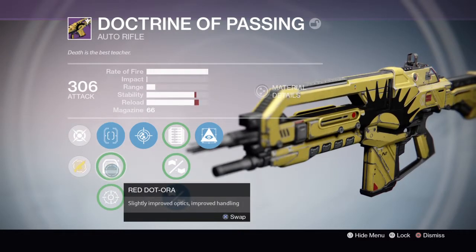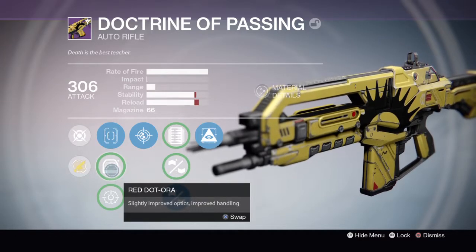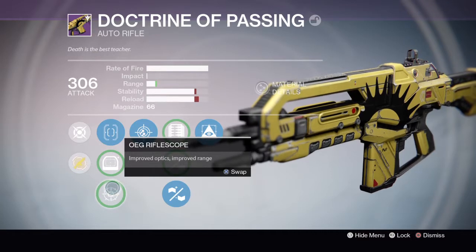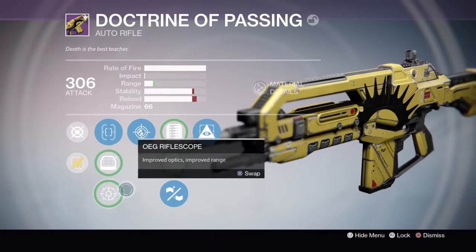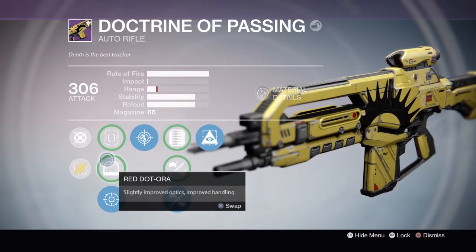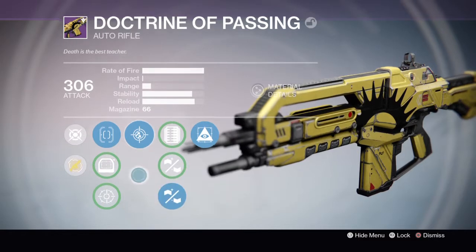You can have Red Dot Aura — this gives slightly improved optics and improved handling. You can also have improved optics with increased range, which is like a zoom scope. If I put it on, you can see it looks like that. This one's kind of like a standard red dot sight, however I just like the standard one.